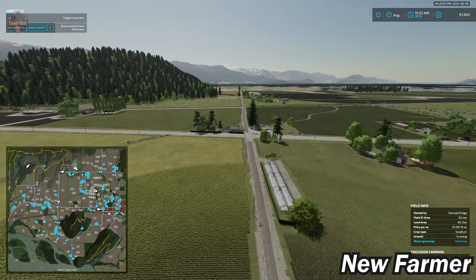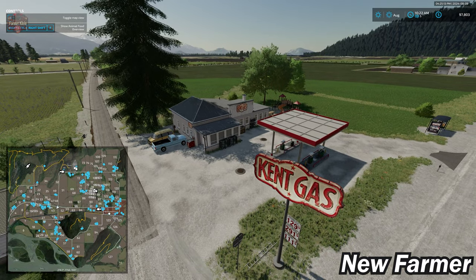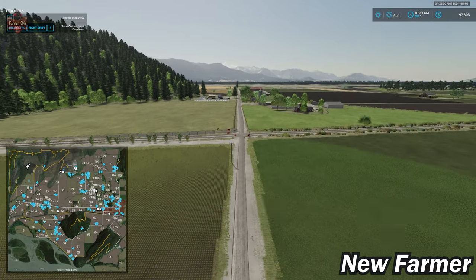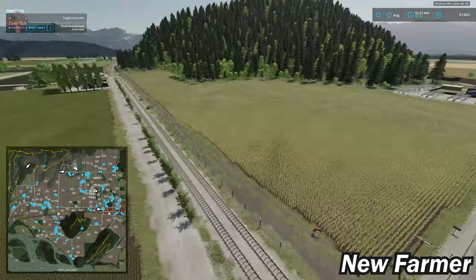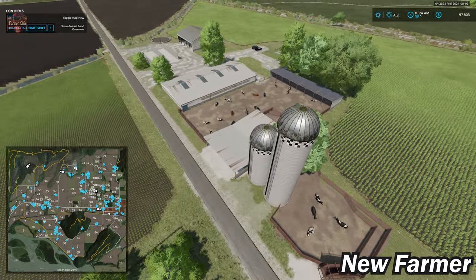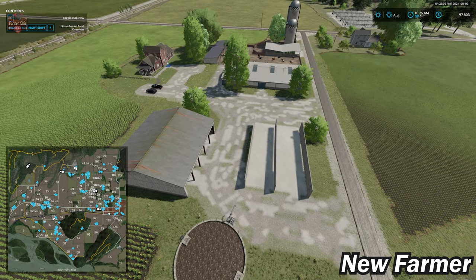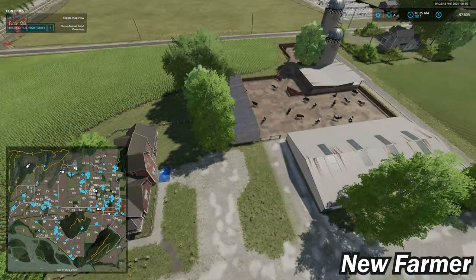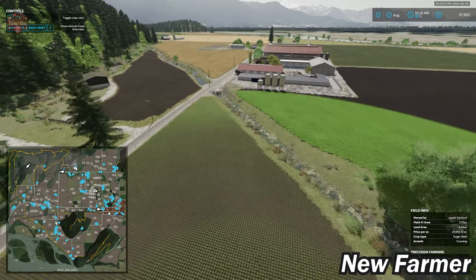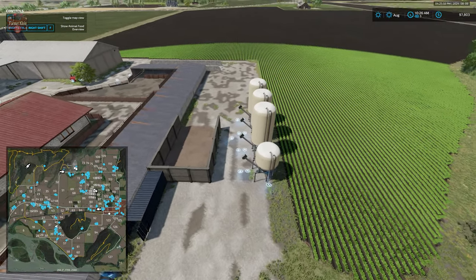Heading south across the main road, we have a fuel point at Kent Gas. Across the railroad tracks we can rent the train. There's a deco farm here — as best I can tell it's just decorative, with a sell point at the farmhouse. Just south of the deco farm is a production cow farm.